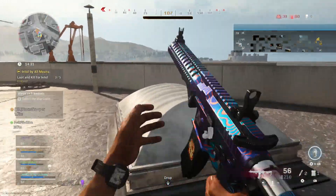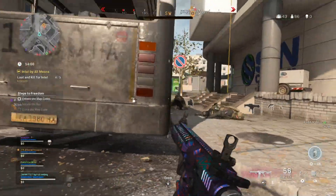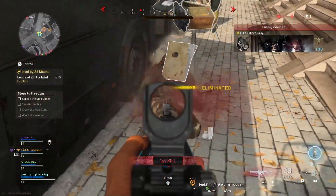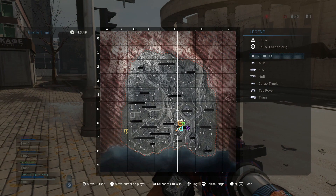At this point we had three out of the required five. My teammate kills someone and gets another one, and then I spot a guy on the ground — I go full batman mode. We just need one more, four out of five. I shoot the guy, thought he was dead but he wasn't, shot him again — third time's the charm — and there it goes: map code secured, on to the next step.